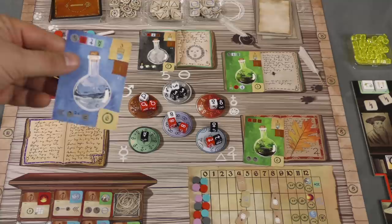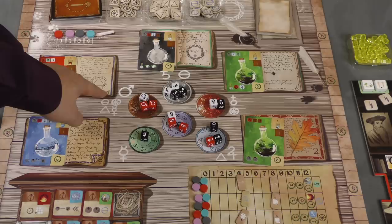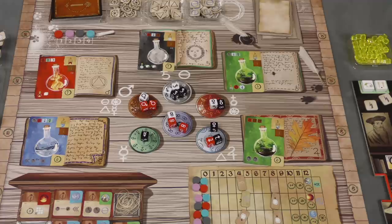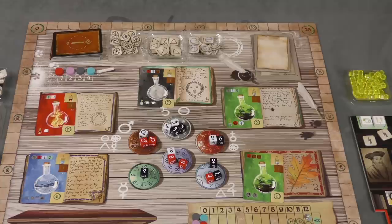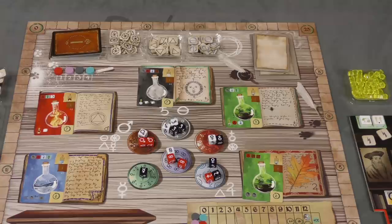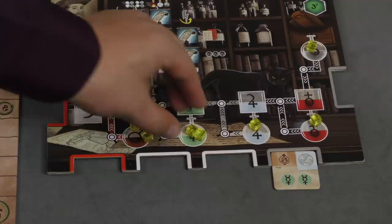Some of the various actions are: taking a new experiment — there are level one experiments at the start, level twos appear later, and level threes in the third era — but you need a die matching the symbol on the book where the experiment is. You can also use dice to get elements. The elements you can get are ethers, and the ether you receive corresponds to the die you used on the board. This particular die can take any of the four ethers. Or you can take materials, shown as yellow cubes on your player board. Mercury is both a material and an essence.